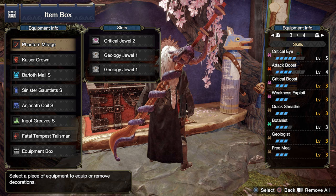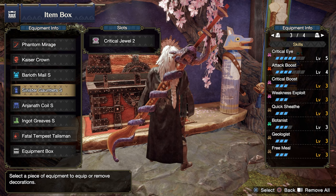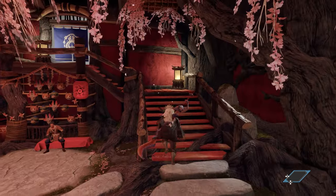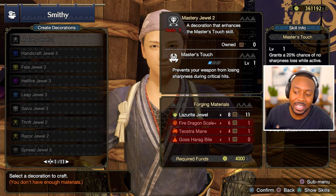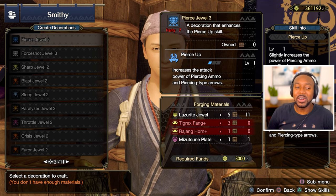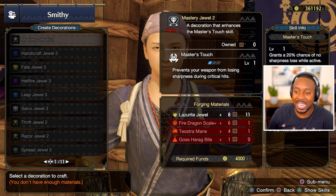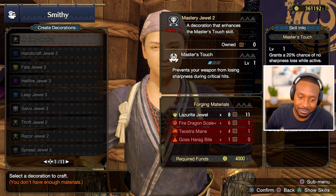Attack Boost 4 is enough, and Critical Boost is maxed out. We have Weakness Exploit and Master's Touch — though I miss Master's Touch a bit. A lot of decorations got nerfed, meaning it takes more of them to make things work, and our armor doesn't give us the luxury of good slotting like the Brachy set from World or Fatalis. So you're kind of limited — a lot of things need three levels now to be effective, which is a waste of space.